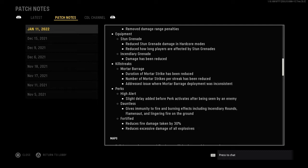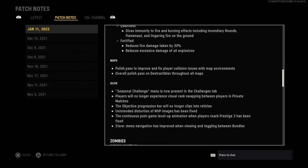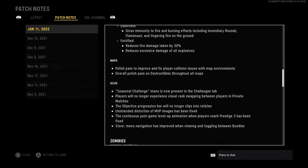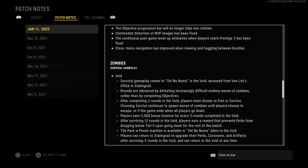Everybody's been spamming stun grenades, so that's good those got reduced. For perks, High Alert now has a slight delay added before it activates. They also fixed some out-of-bounds map issues.